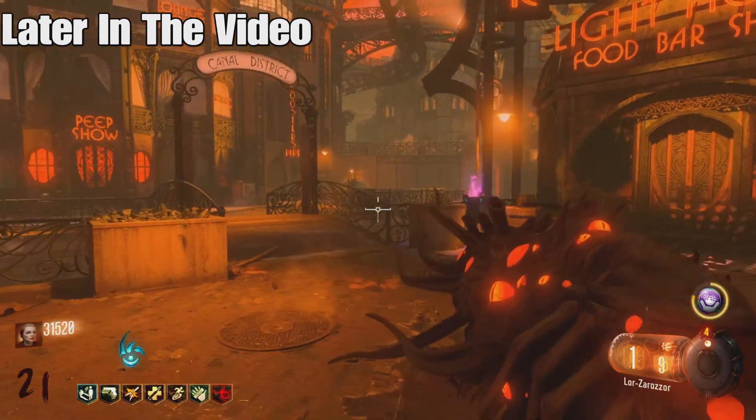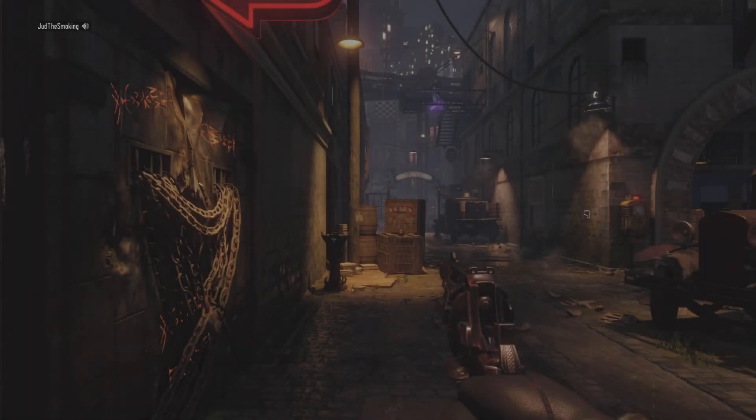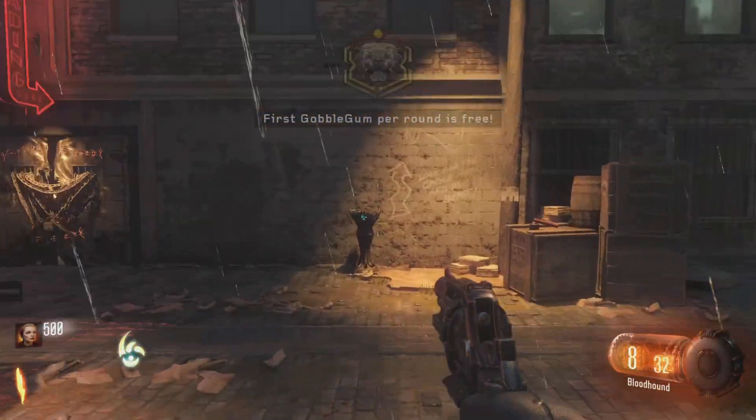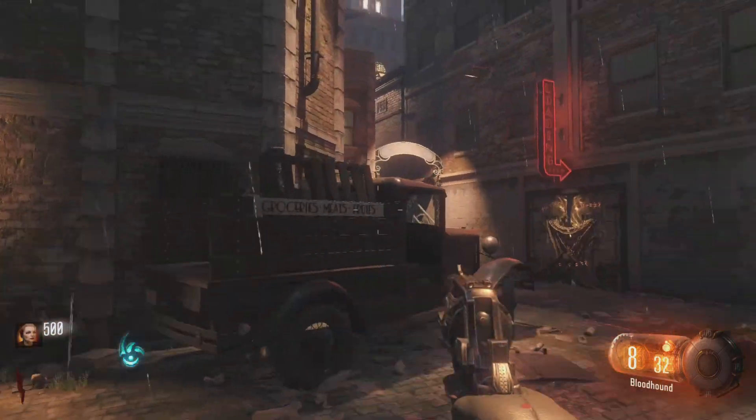We now have the Apothiconservant — check this bad boy out. Alright guys, so today we're running Shadows of Evil. The main purpose of this video is that we're going to be opening Pack-a-Punch, and I'm just going to see how fast I can do it.